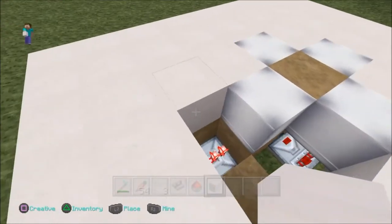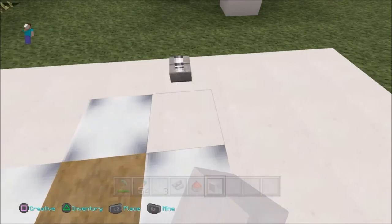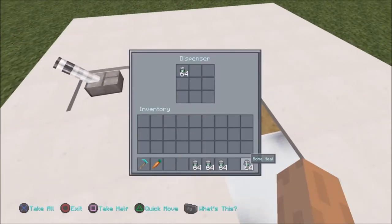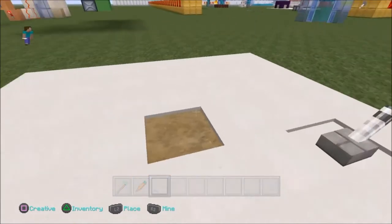And there you go. So I'm just going to cover it up like this — hide the redstone. And yeah, definitely going to want to fill up the dispensers, and then cover the dispensers up with carpet if you wish.